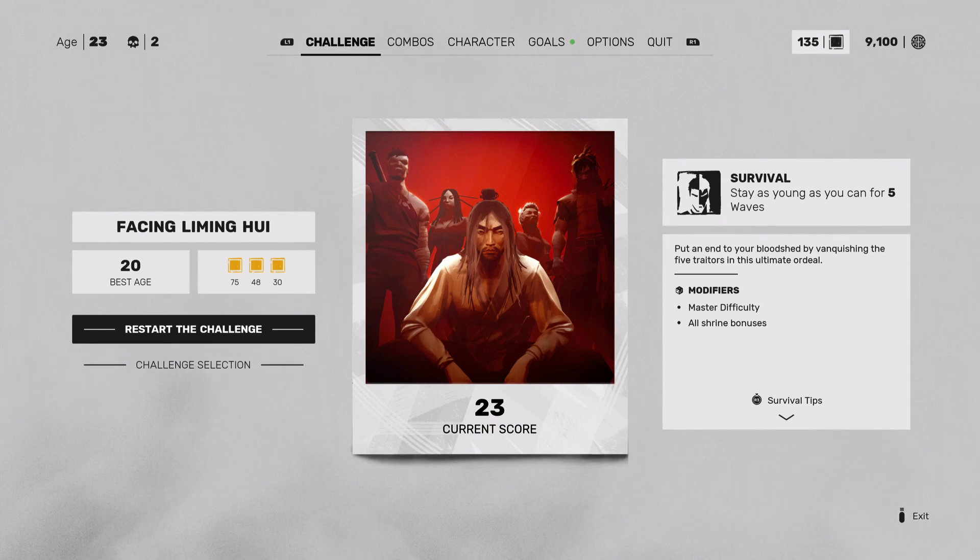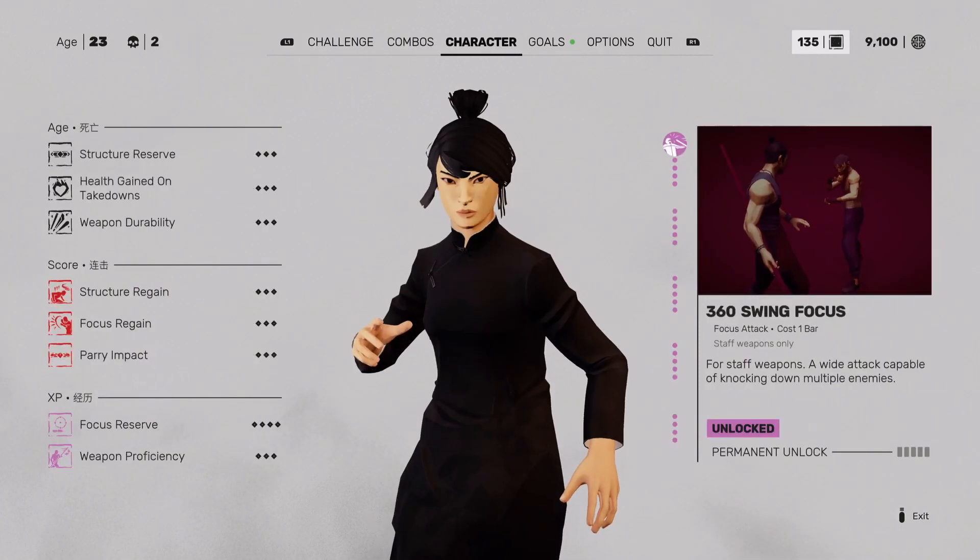We're facing Jinfang — let's just do our basic Facing Li Minghui on master difficulty, all shrine bonuses. It doesn't really matter with Jinfang; if you come in with all your shrine bonuses or all your focus bars, it's nice, but it's not entirely necessary. Jinfang isn't a lot harder on master than any other difficulty. It's just a matter of knowing her combos. Tip one: just like everything else, we're on the defensive. With Jinfang I'd say it's our most defensive, because we're pretty much just building our focus bars by doing a lot of parrying and avoiding.